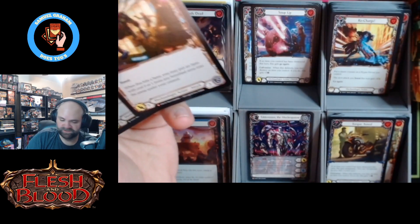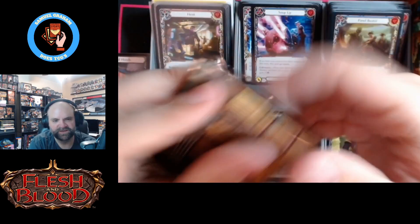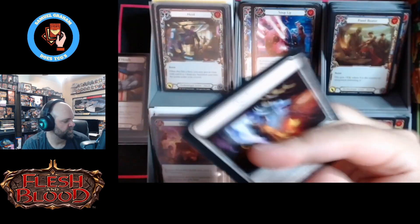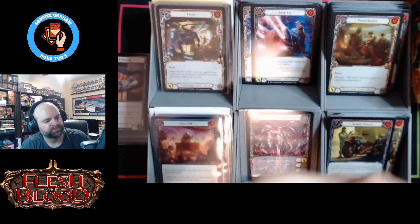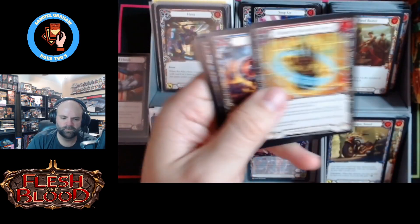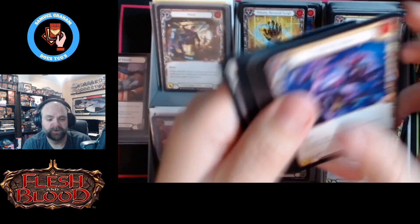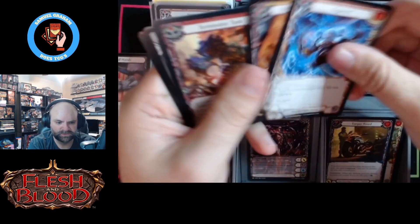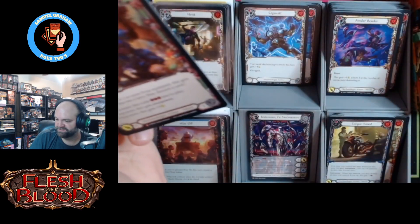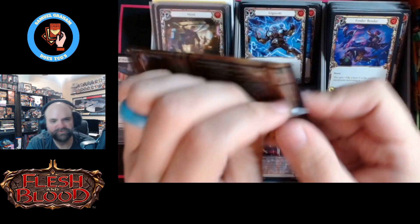Okay, Heist — that's our first non-foil majestic of the box, only the second overall hit of better than a rare or a cold foil. Cold foils count too — cold foils are people too. Full Bar Fender. Y'all know what I'm thinking here. Oh Gigawatt — all right, there's a foil Terminator Tank so it's two foil majestics again. No cold foil and only one majestic so far, right at the halfway point.